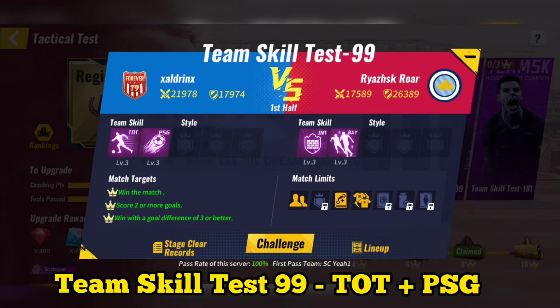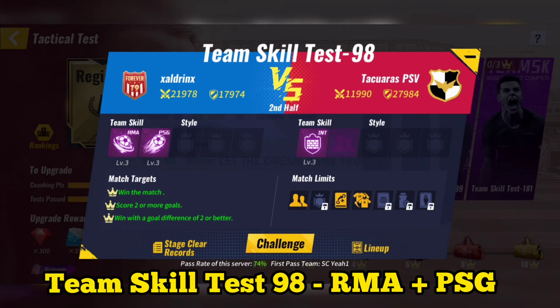Team Skill Test 150: Use Atletico Madrid plus PSG. After using System Skill, you can then skip the match.